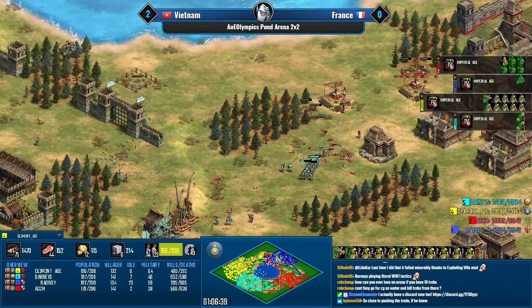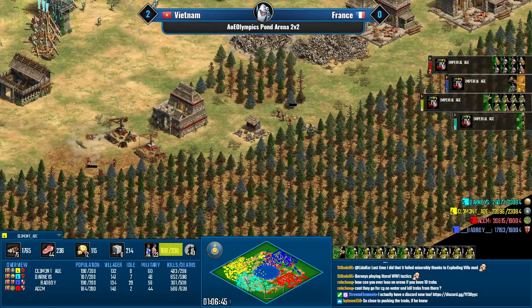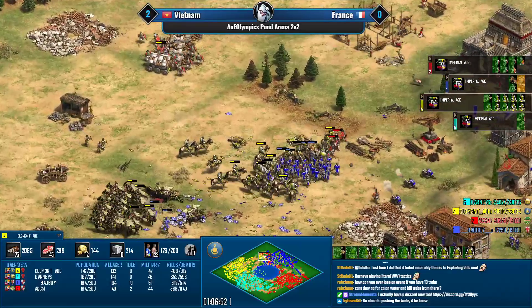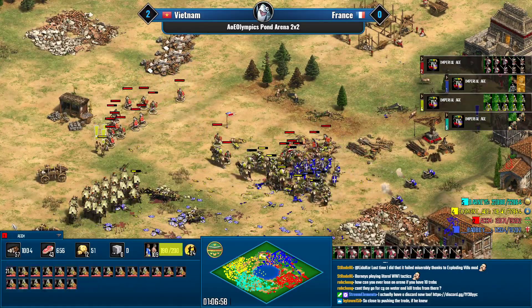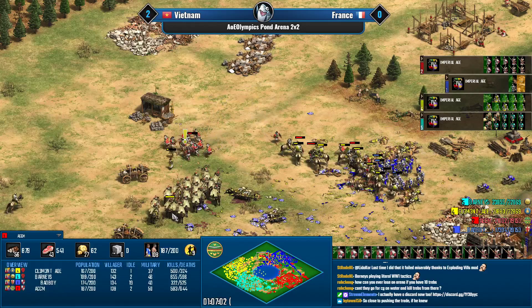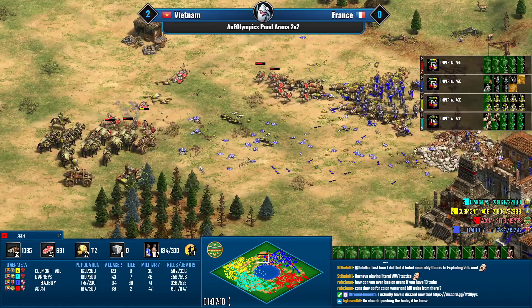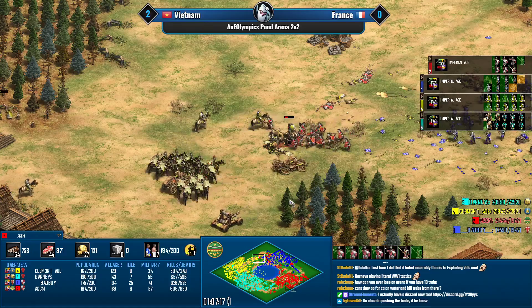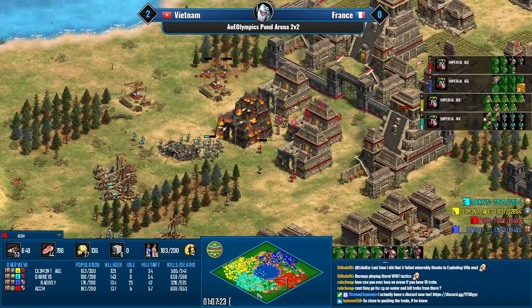I can see the justification for not going for it, but I'd personally prioritize the hussar upgrade. Big fight here — Clement is trying to surround the jambows; only 14 of them. Eagle numbers from ACCM coming in from the north for a big flank and that looks like it's definitely enough. But on the other side Barney's is pushing right back now that ACCM has committed soldiers to the north.